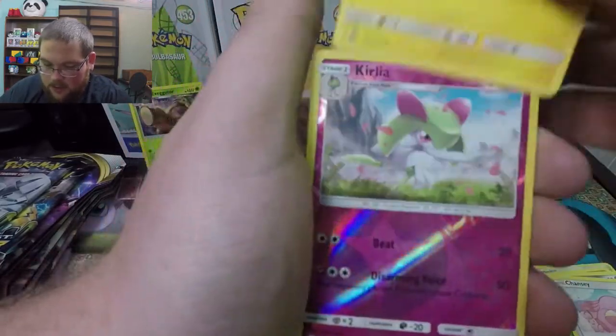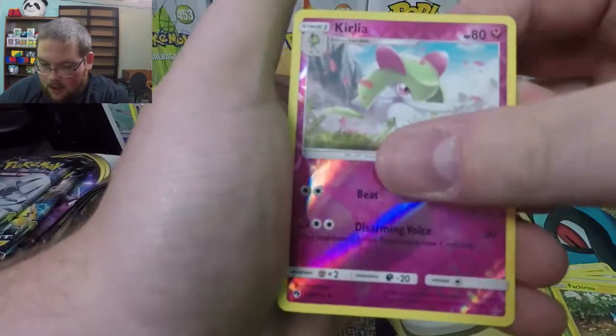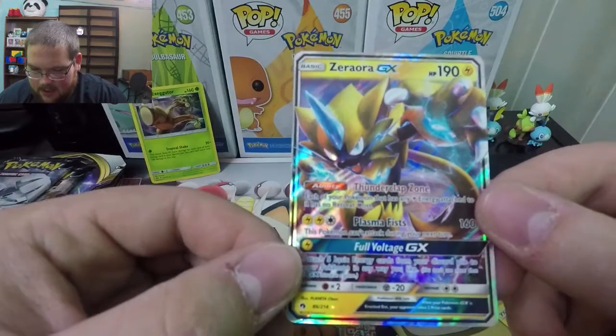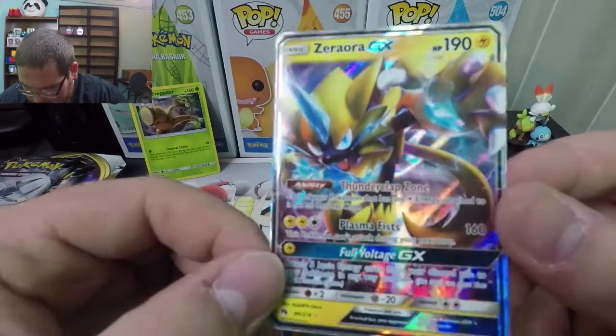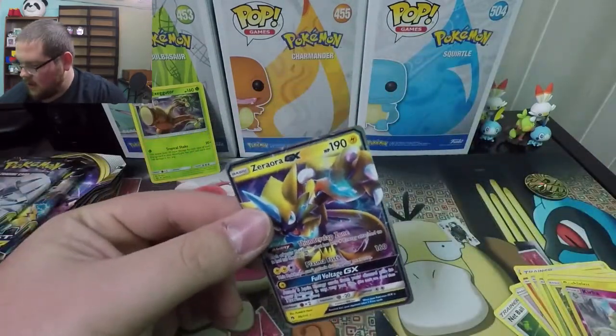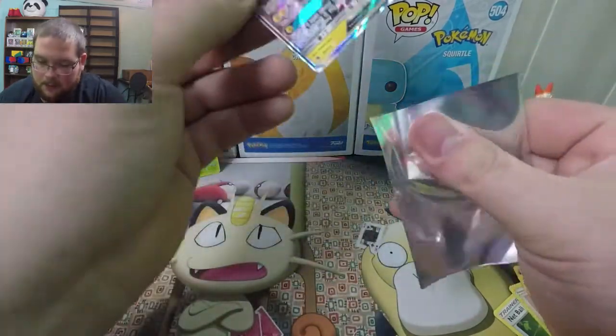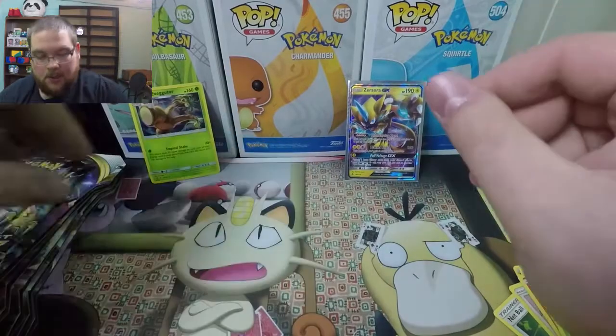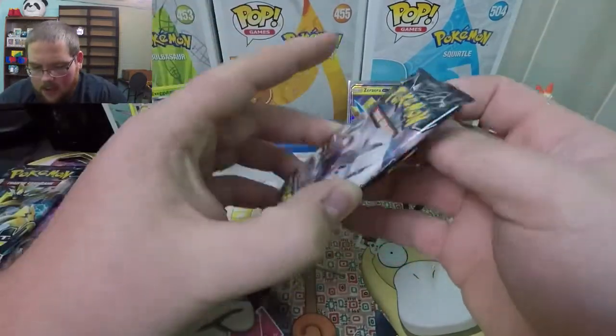Pachirisu — I think that's how you say it — reverse Kirlia, and we got a GX card! Zoroark GX, I think that's how you pronounce that. I'll give it a sleeve. I don't know the value of cards from this set, so just to be on the safe side we'll put it in a sleeve for sure. On to the second pack.